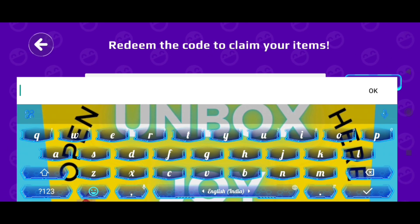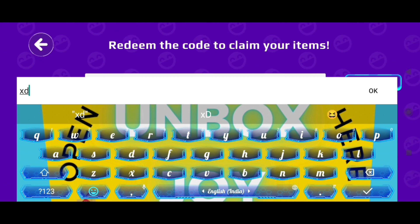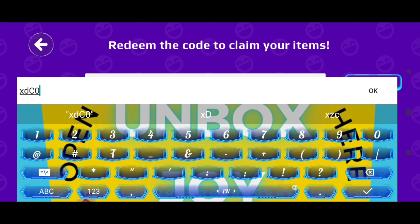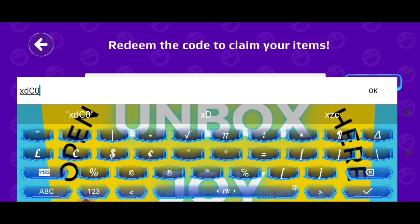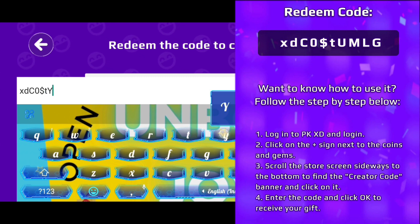First of all, go to the shop and in the shop, just click on the insert code option. There, what you have to type is the creator code which I am going to show you on your screen. Here we go. And our coupon code is everything in caps: X, T,